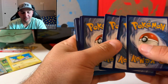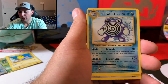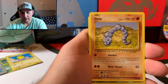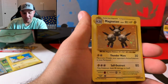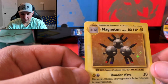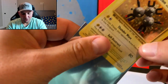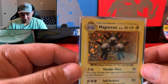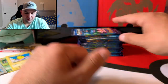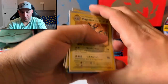Hidden Fates is probably one of the most exciting sets since — I can't even remember. Next pack: Polywhirl, Ponyta, Doduo, Pikachu, Staryu, Onix, and the chop is the reverse. The rare is a Magneton holographic. I love how they did the old style holographic. It's not the original '99 Magneton, but the feeling and nostalgia you get from these cards — Wizards of the Coast did some awesome stuff.